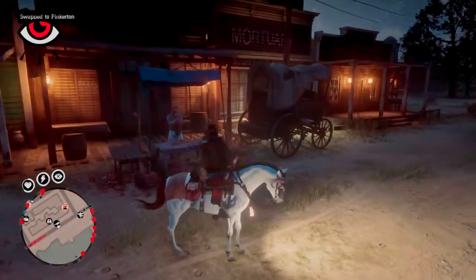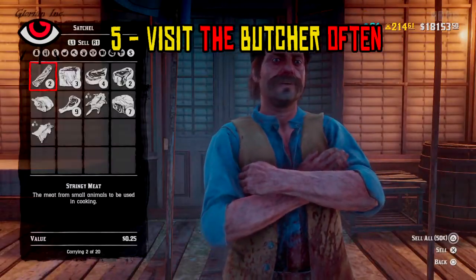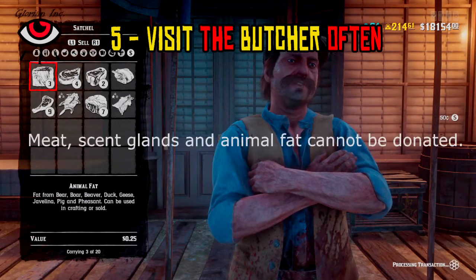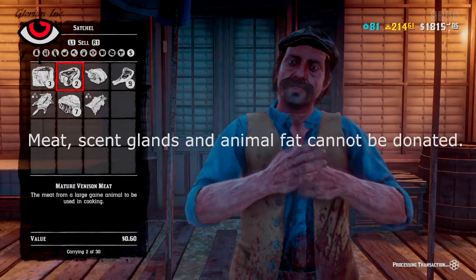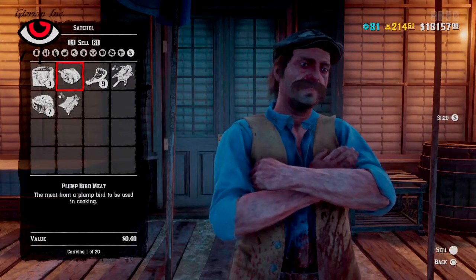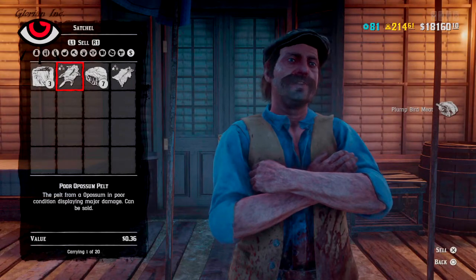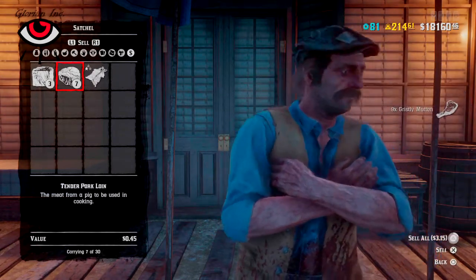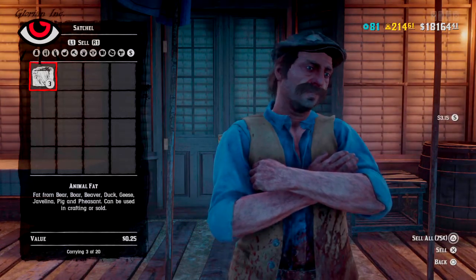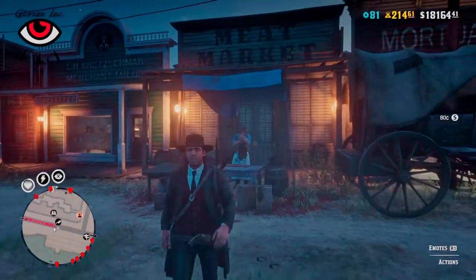Last but not least, if you're hunting to fill up your camp, make sure to visit the butcher often so as to sell the excess meat and products. Keep in mind that meat and other specific animal products cannot be donated to your camp, and those tend to fill up quite fast if you don't have a satchel capacity upgrade. Try to always have a sense of when you need to go to the butcher, so as to avoid breaking your hunting momentum. The butchers got pretty much forgotten since the last update, but they're still viable if you want to make money, so keep an eye out for that.